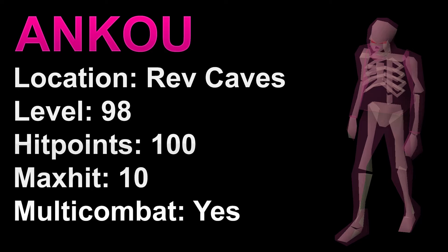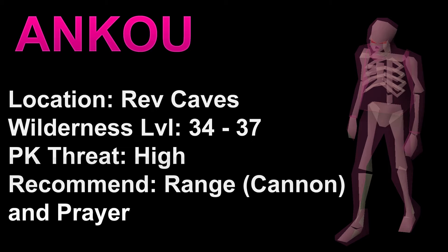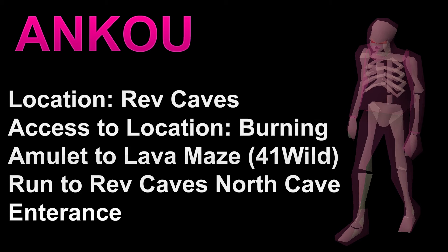The first spot is going to be the Rev Caves. These guys are going to be level 98 with 100 HP, a max hit of 10, and they're going to be in multi-combat. They are currently in Wilderness level 34 to 37. The threat of getting PK'd in the Rev Caves I'm going to put as high. To kill them, I would recommend range with prayer and also a cannon since it is a multi-combat zone. To get to the Anku here, I would recommend using a burning amulet.